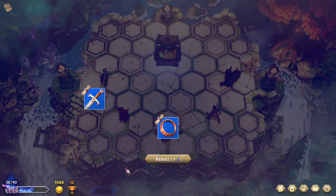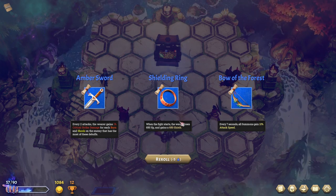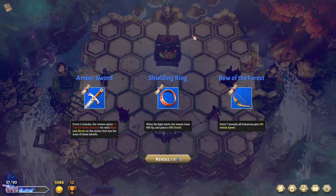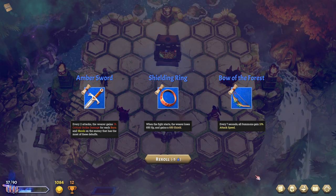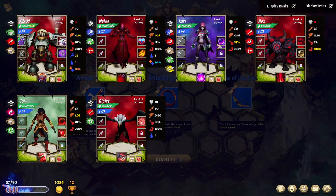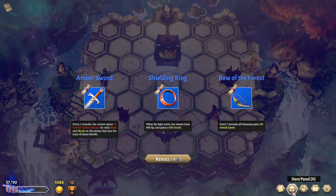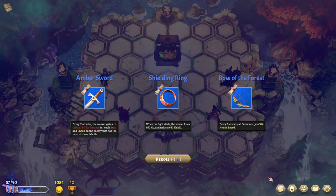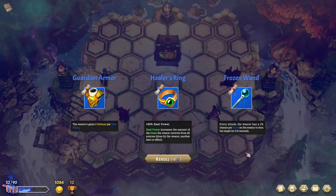When the fight starts, the wearer loses 650 HP but gains a 650 shield. Every seven seconds, all summons gain 10% attack speed. I'm not wowed by much of any of this. This could be good on Kara, but genuinely I'm really disappointed — so disappointed that I am rolling again. I'm not happy with it.